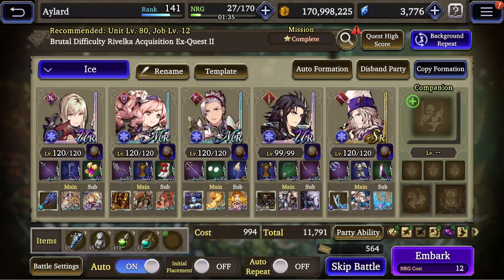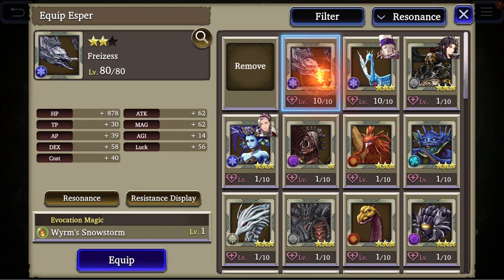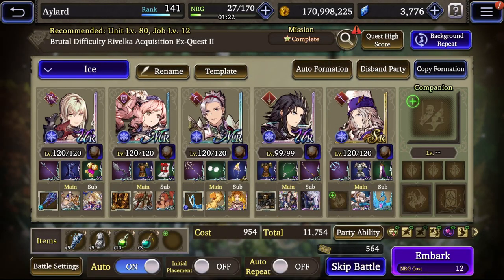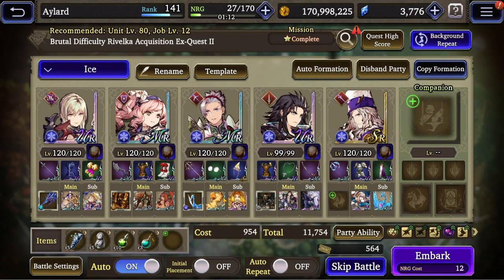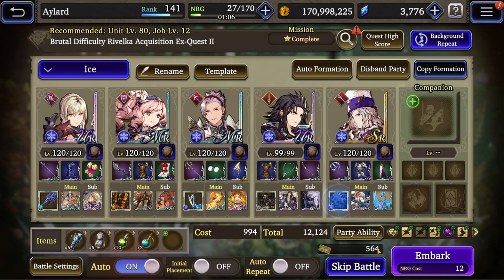As for Esper, I find this one to be good because of the ice attack and the pierce attack. We need to give something to my man — take Fenrir, sure, whatever.